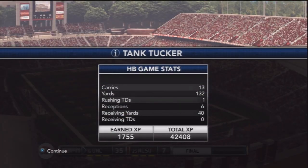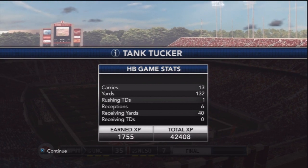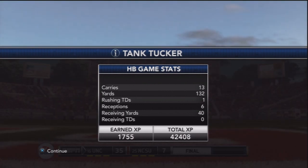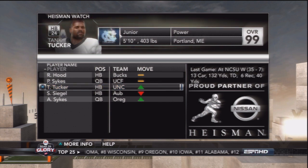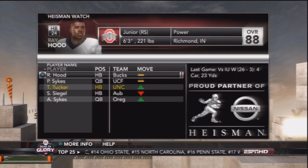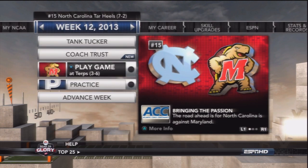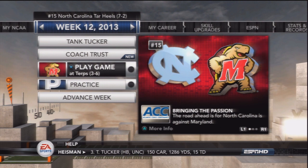The Tar Heels get a victory. Tank Tucker with 132 yards rushing, a touchdown, along with 40 yards receiving - 19 total touches for 172 yards. Let's see how that did for our Heisman race. Tank Tucker goes up one spot after that performance. Still got to get rid of that quarterback from UCF and Ray Hood from the Ohio State Buckeyes - four carries, 23 yards, you should not be in first place, Tank Tucker should. Anyways, thank you for watching. Next episode you'll see Tank Tucker and the UNC Tar Heels take on the Maryland Terrapins in another ACC matchup. We try to get our 8th victory on the season. Thank you guys for watching, and I will see you next time.